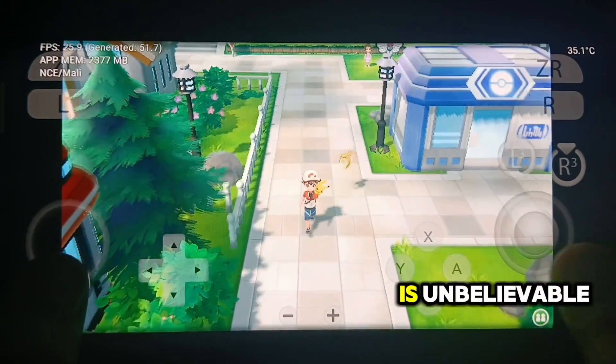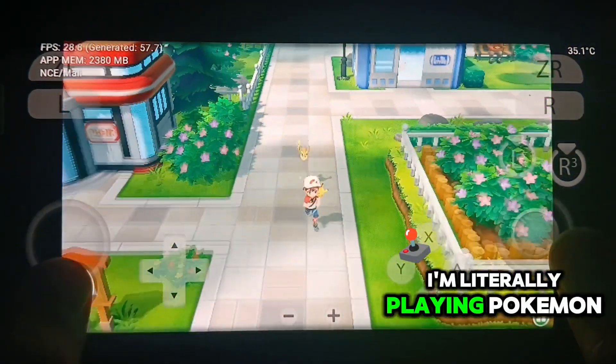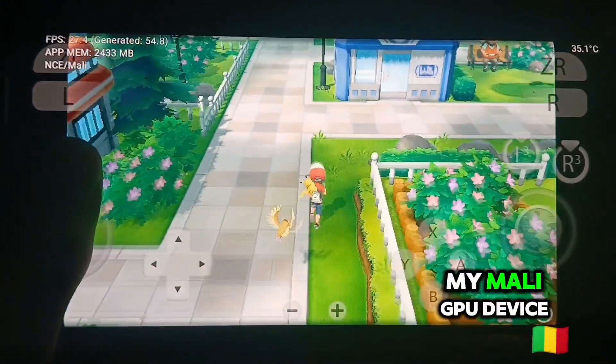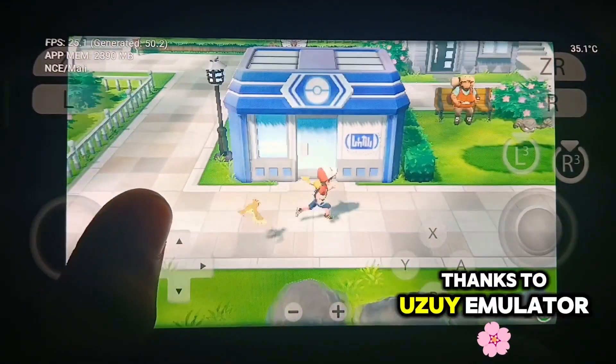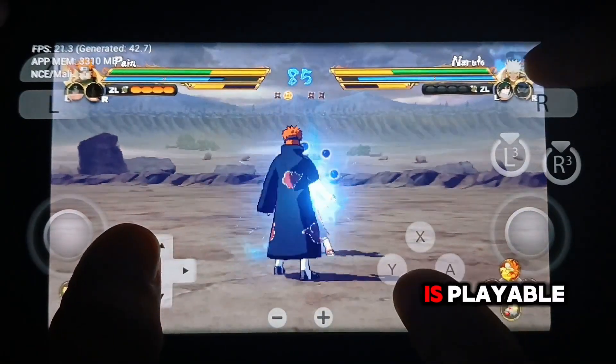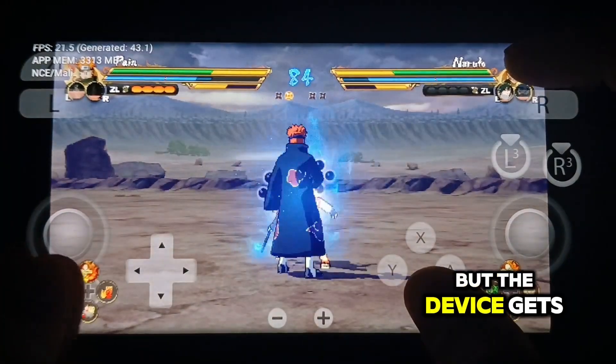Hi guys, and yeah, it is unbelievable. I'm literally playing Pokémon Let's Go Pikachu at 60 FPS on my Mali GPU device thanks to Uzui emulator. Even Naruto x Boruto Ultimate Ninja Storm Connections is playable, but the device gets hot.